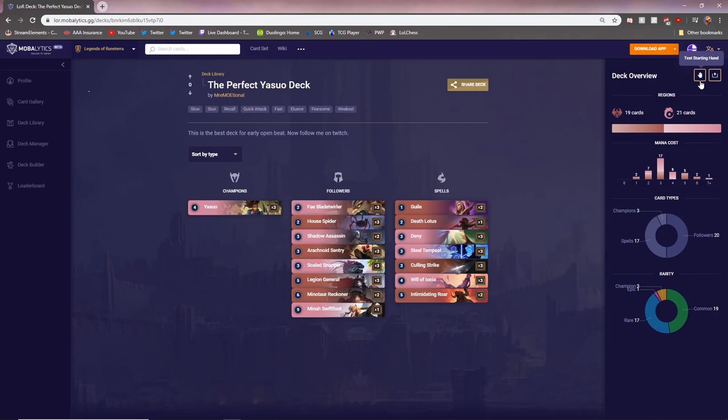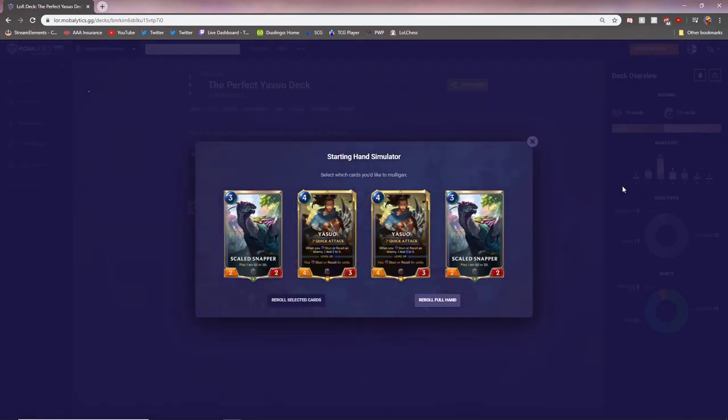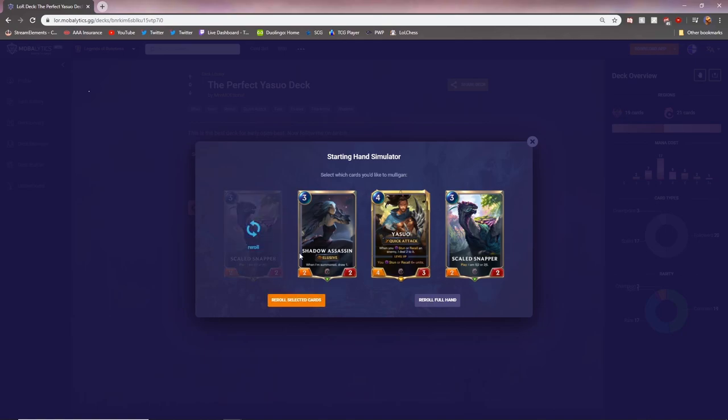Now against the Elise Noxus version that doesn't play Dawnspeaker — this hand is really good. You'd never want two Yasuos in your opening hand. Since the Noxus version goes wider with more mid-range creatures, you want to keep Yasuo and start stunning the 3-2 spiders and mid-game creatures. Keep both Scaled Snappers and reroll the rest. The reroll gives a nice Elusive card that can get two chip damage in and block and refill your hand. You might consider swapping one Scaled Snapper for Guile since they go bigger, but I'd probably keep the two Scaled Snappers.